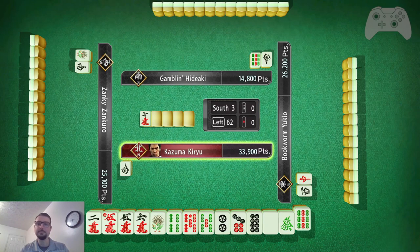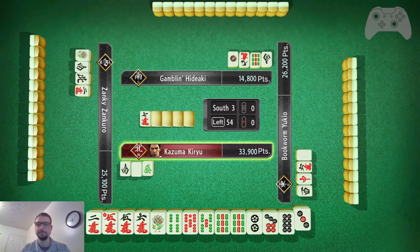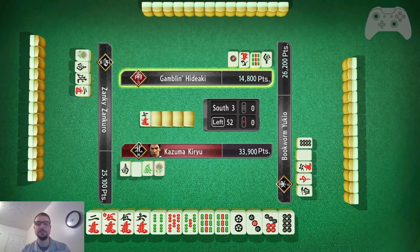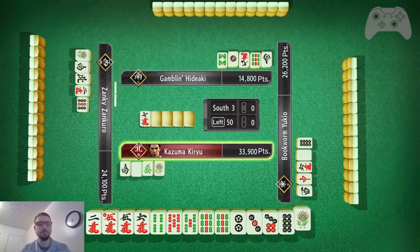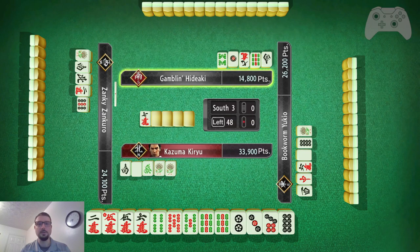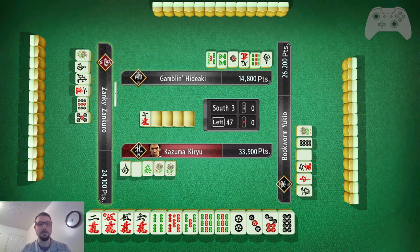Alright, we have the white dragon, the green dragon — I think both are equally good tosses right now, and none have been tossed yet. Alright, 2-3, 7-8 — those are good. 1-4, so I can toss the 1 because we still have 2-3 with the 4. Now shifting into defense — that 1 bamboo is safe. I could go for Toi Toi because I have 3 pairs, but I am playing defense, so I'm not.